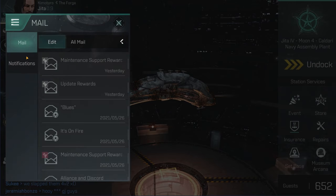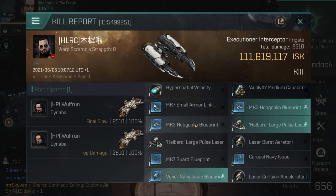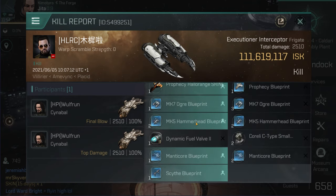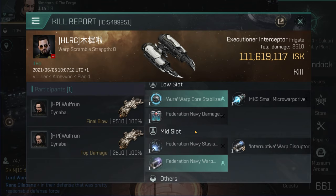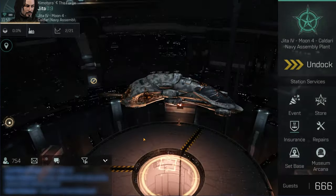Just to add insult to injury, the other one reshipped back into an interceptor which tried to also take me down. But I was able to take them down and pick up some decent loot, including a Prophecy Halcyon skin. Even with a scram and web I can still turn quickly, and if you can do that you can actually hit an orbiting interceptor even if they're going quite quickly. So that was a good fight - a bit of a roller coaster of emotions.